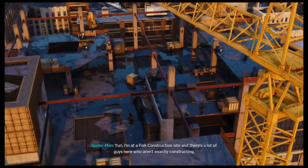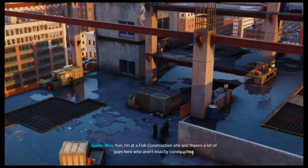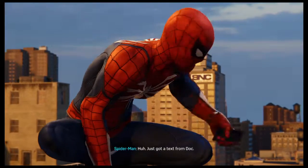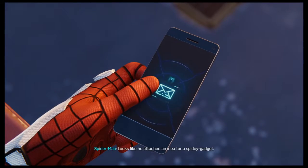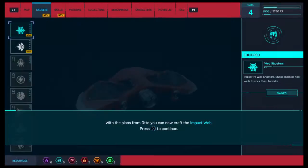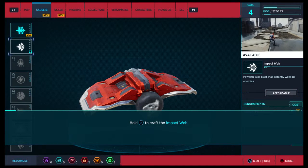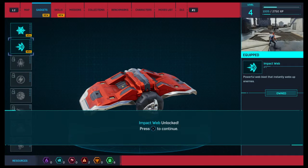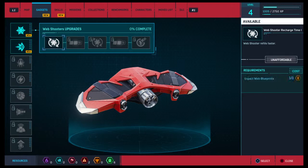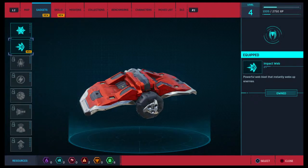Yuri, I'm at a Fisk construction site and there's a lot of guys here who aren't exactly constructing. What are they doing? I want to go find out. Just got a text from Doc — looks like he attached an idea for a Spidey gadget. Does he ever stop inventing? I don't have any tokens — see there are crime tokens on the right-hand side for requirements. That's how you upgrade all your stuff too.